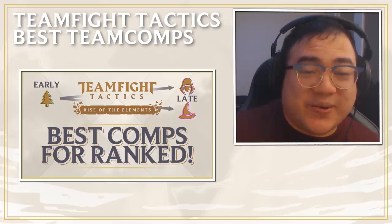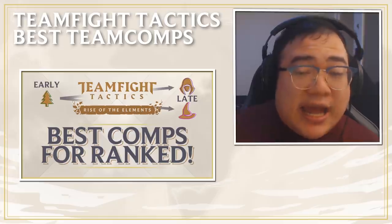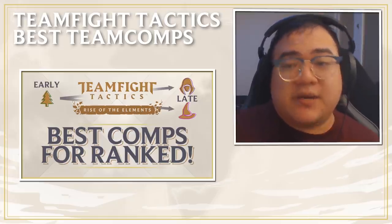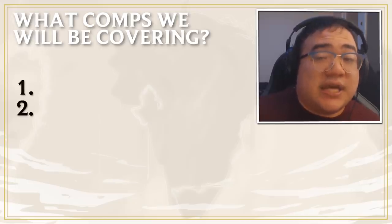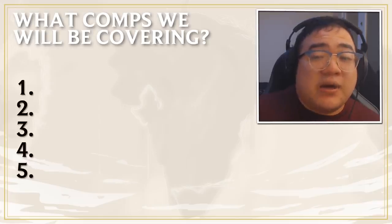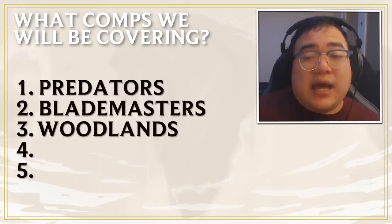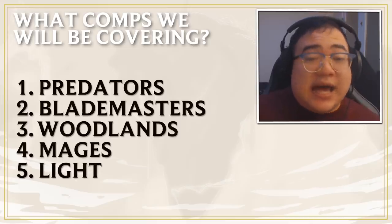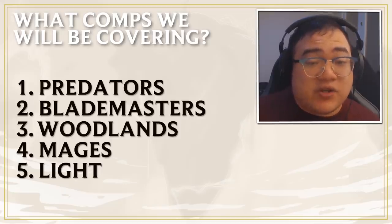Last week I recorded an intro guide to the new TFT set, Rise of the Elements. Today we're going to try to be specific with our starting as well as ending comps and how to get there. In this video we're going to be covering a set amount of comps so we can really focus and deep dive — Predators, Blademasters, Woodland, Mages, and Light. The last two are relatively short because it's pretty simple to see how to play late game versions of them.